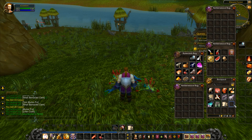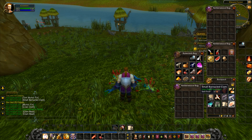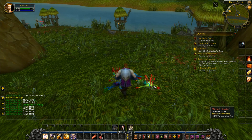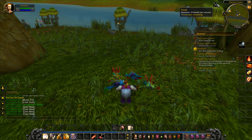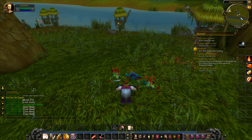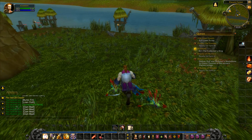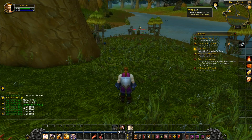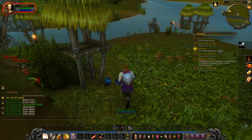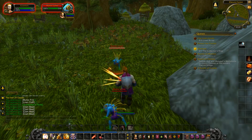From the clams you get the clam meat and also occasionally small lustrous pearls. If I sit down and eat for a minimum of 10 seconds then I gain the food buff — some more copper over there, we'll grab that in a second. Now we have well fed: stamina increased by two for 15 minutes. Two stamina for us makes quite a significant difference — it's quite a nice boost to our total overall health.